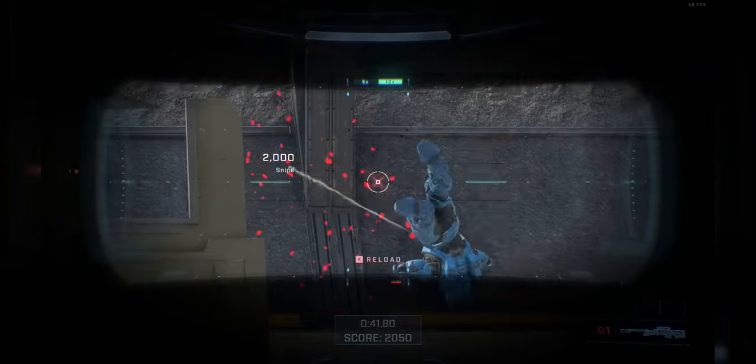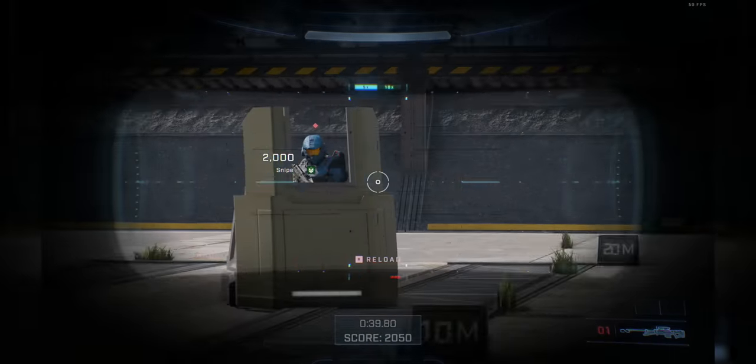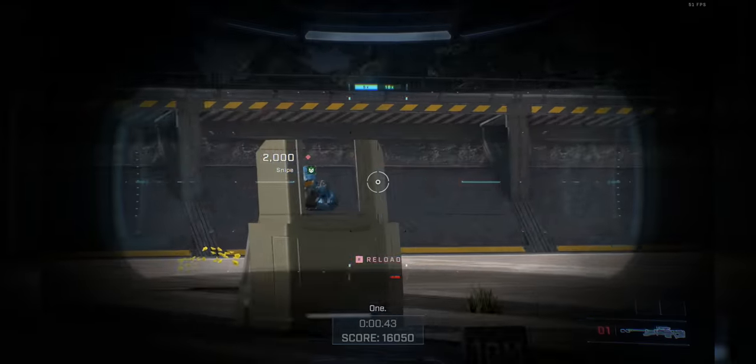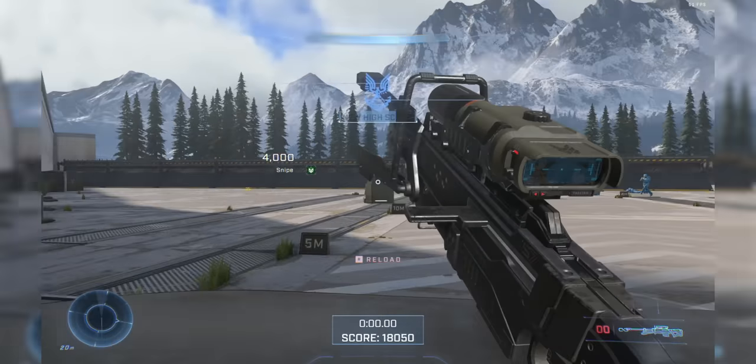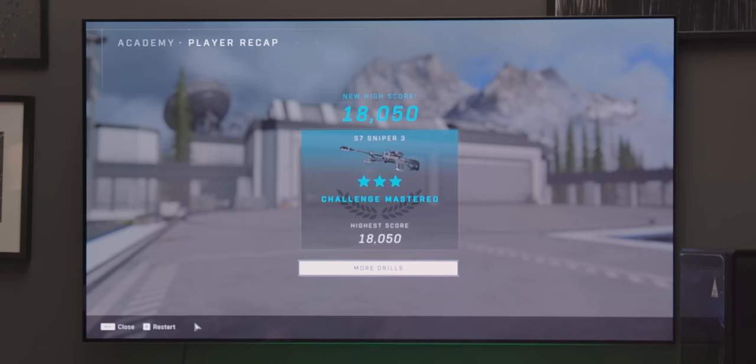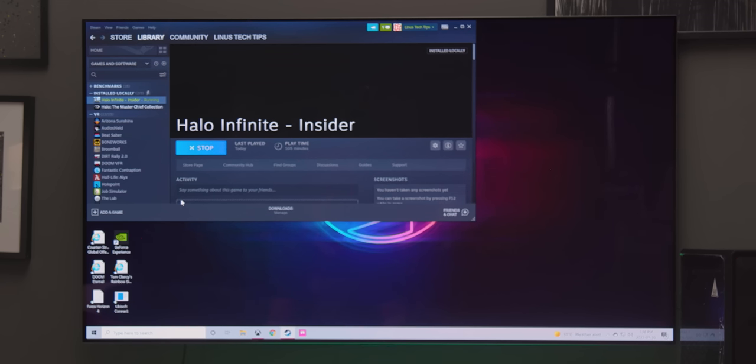We're gonna do one more — I want to try the sniper rifle. I'm one of those people that's not actually good at sniping, but I go grab the sniper rifle and then just stand there being useless. Not very good. All right, got one last one — new high score. Yes! Apparently I'm a master though. And the game crashed.